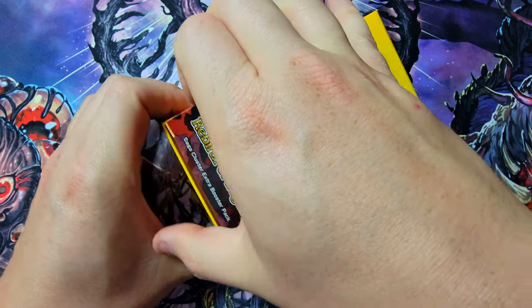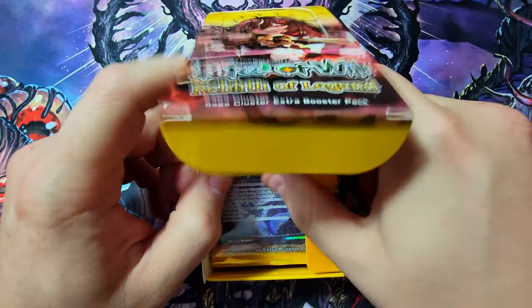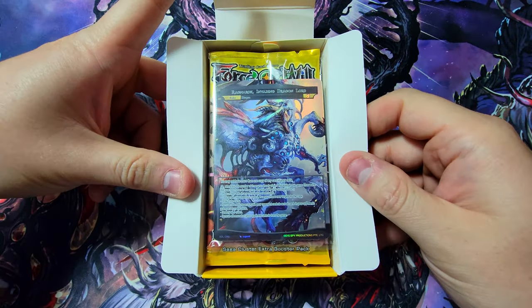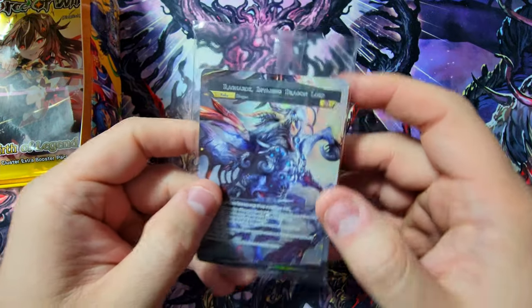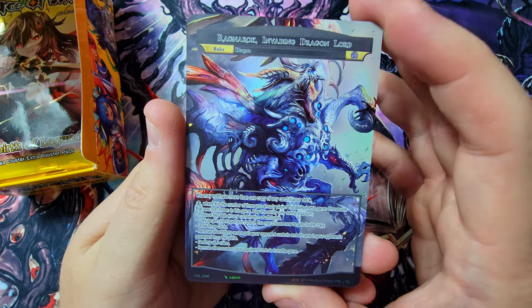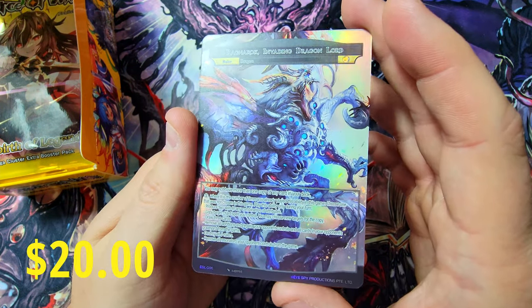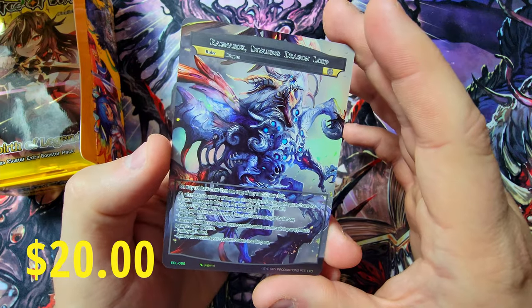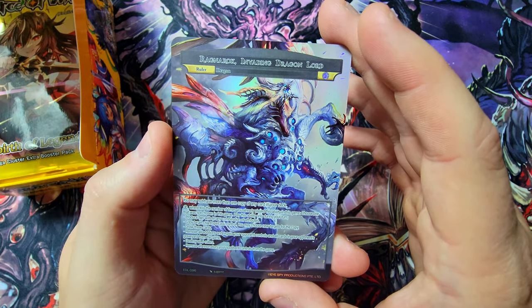Grand reveal on the J-Ruler - here it is, we got Ragnarok himself. That is sick. Such a dope looking dragon - Ragnarok Invading Dragonlord. Makes sense that they brought him in here, even though he's not a J-Ruler. It is the cover boy of the set, and it is pretty darn sweet.